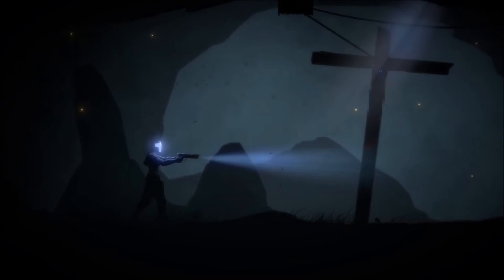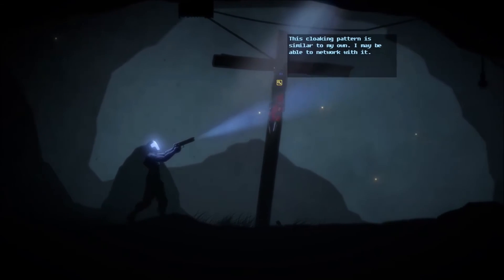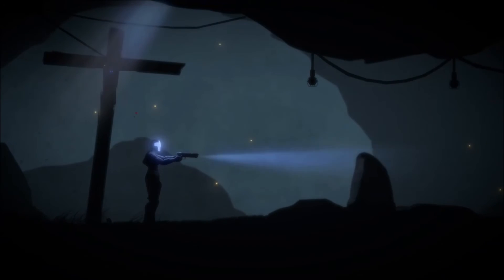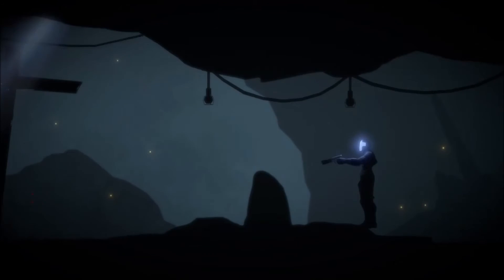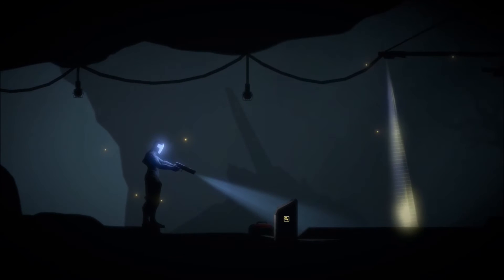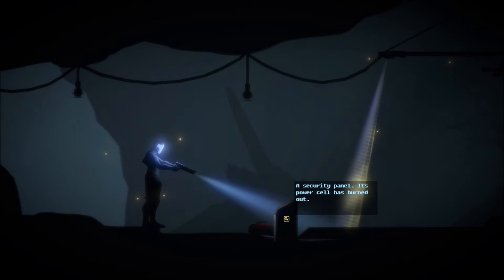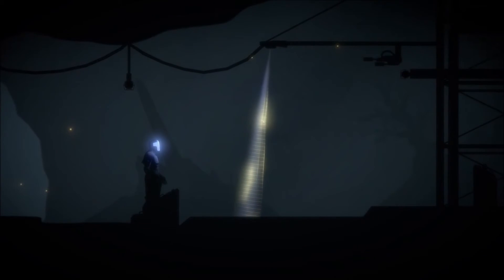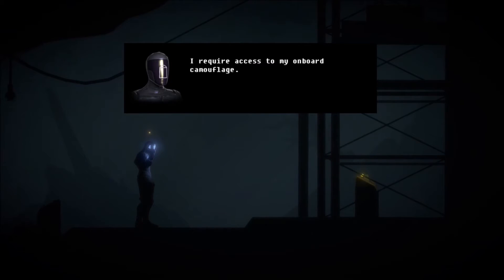Nothing else so far, trying to do a quick search up and down. Somebody must have gotten crucified in space. It's a little weird you can't — okay there you go. The power cell is burned out, so I'm guessing we have to find a power cell. Oh shit, what's this? I require access to my onboard camouflage — attempting internal activation.